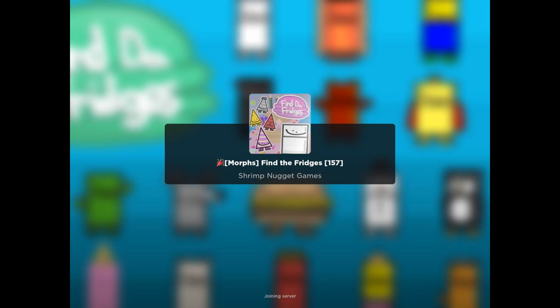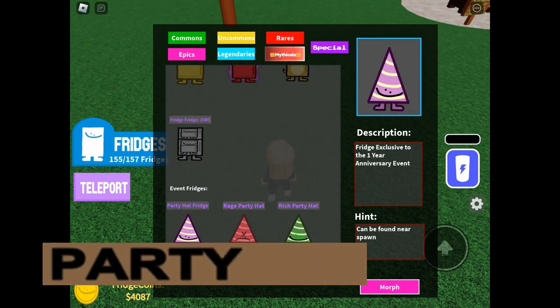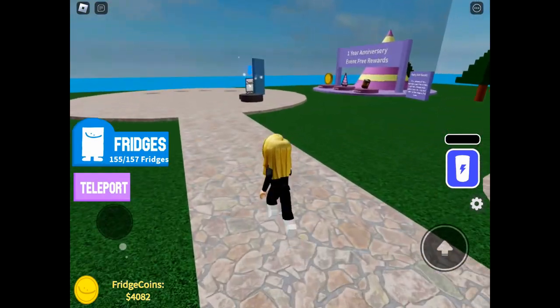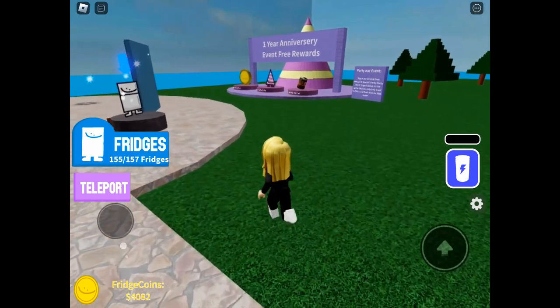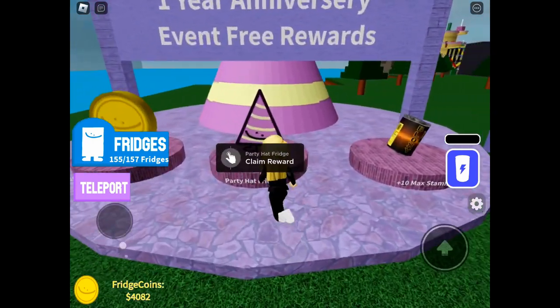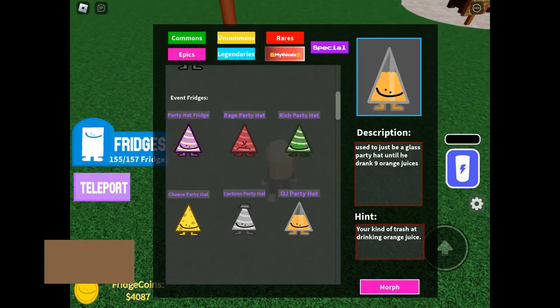In this video I will show you how to get the event party hats in Find the Fridges. Forgot to do these in my last video so we'll start off with the party hat. This one is the easiest — it's in the one year anniversary area in spawn and all you have to do is run up and press claim. I've already got this one from my last video.